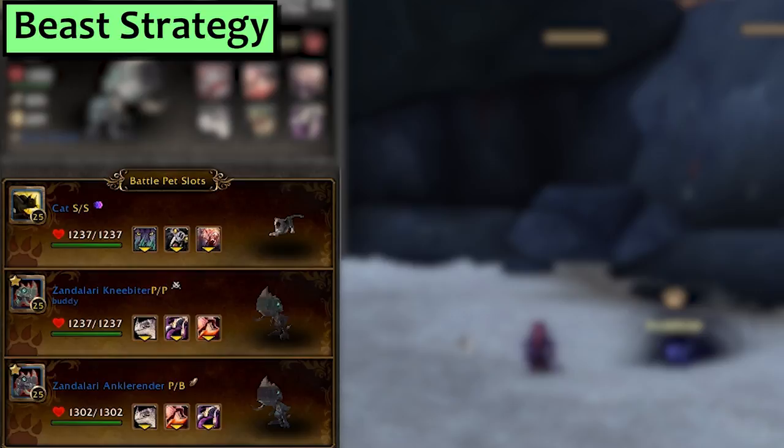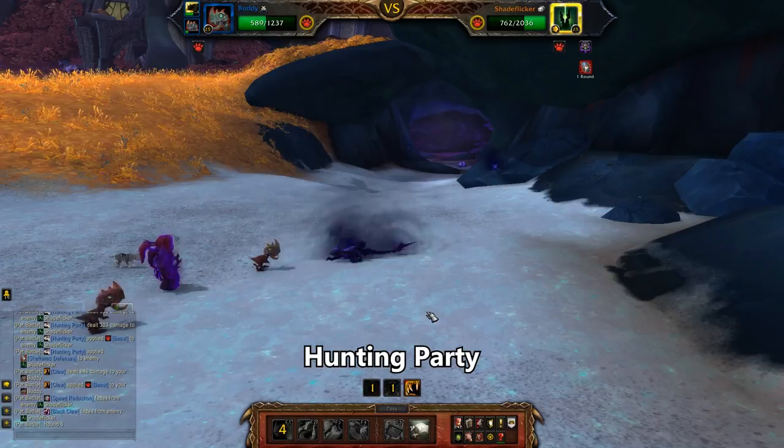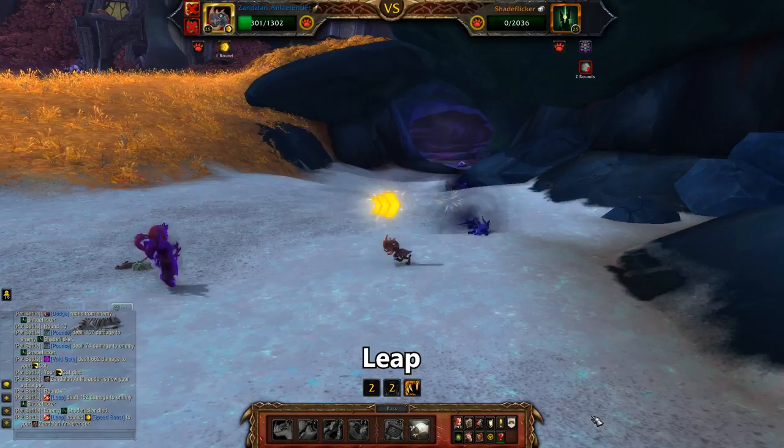Next we'll do Beast. In your first slot, you need a pet that has Screech or Primal Cry and more than 328 speed. Check your pets for a Cheetah Cub, a Ninja Zandalari Raptor or a really fast cat. Today I'm using my full speed cat with Screech and Pounce. Second and third, I'm using my Ankle Render and my Knee Biter, both set up with Black Claw, Hunting Party and Leap. Starting with a Screech pet, use Screech and then get swapped for a Zandalari. Use Black Claw, then Leap, then Hunting Party. He pulls in your other Raptor and you'll use Hunting Party there too. He kills that when he swaps it for the cat, where we once again use Screech. Pass the round after that, and then Pounce. On my final Raptor, one more Leap finishes the fight.